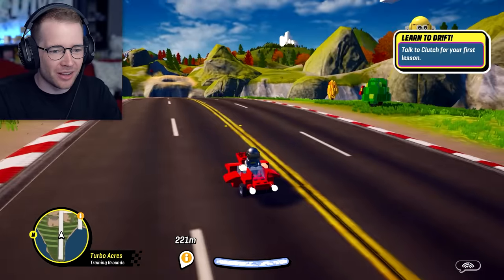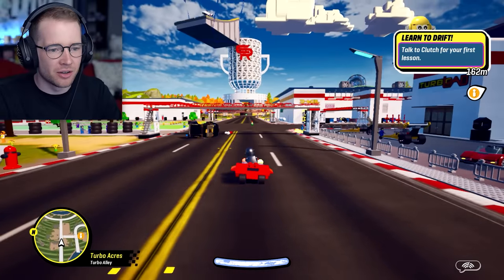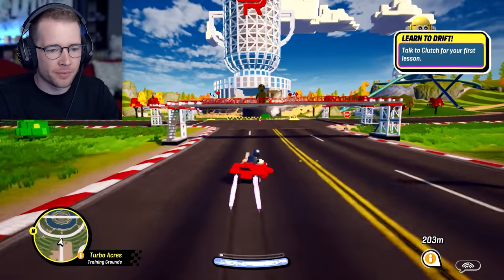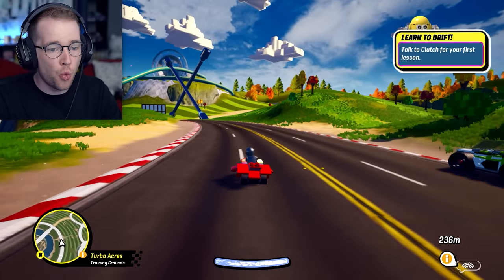Oh, look — it worked with the lights as well. I put it so that when you go forwards, the lights turn on. Oh, this thing is kind of fast. Its cornering is, well, it's awful — I guess it's got tiny wheels. But it's quick, though.